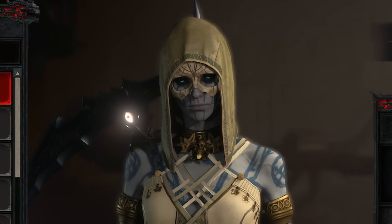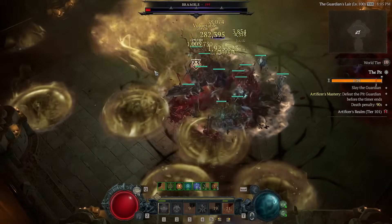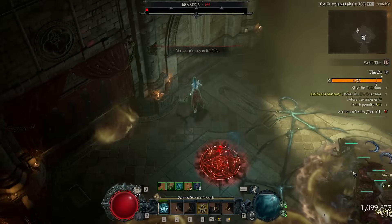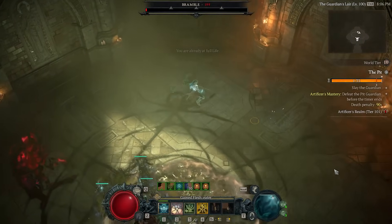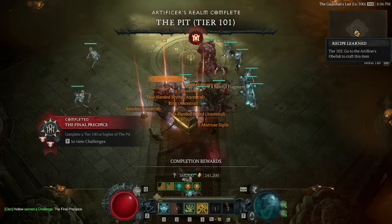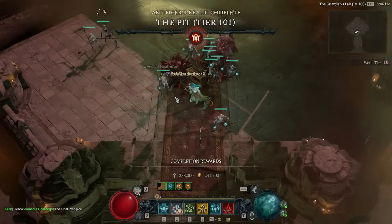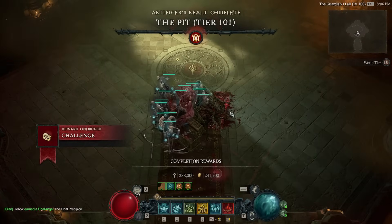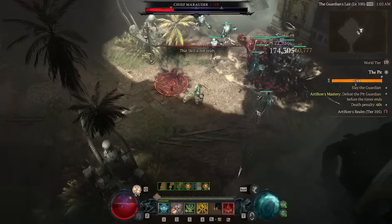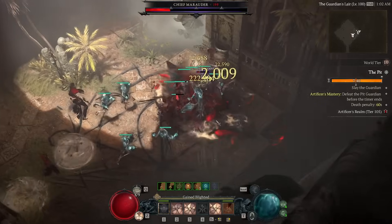Hello again guys and welcome back to Rage Gaming and more Necromancer. I made my first pit focus build recently and it achieved tier 100 no problem, but I felt it just had issues with survivability. That's not necessarily an issue at tier 100 or below — it was completely fine — but things steeply increase as we go even single tier levels up at that point. When we start to push more serious levels, you need more than just output with a bit of survivability, you need to min-max it.